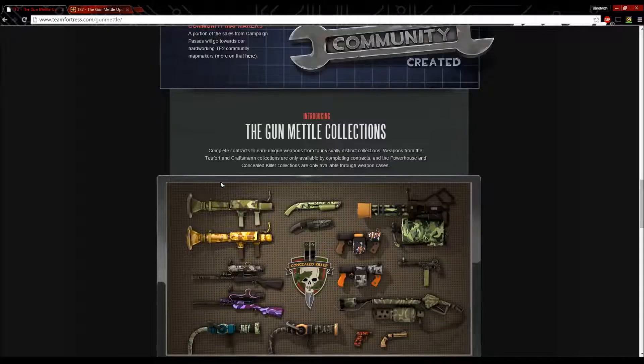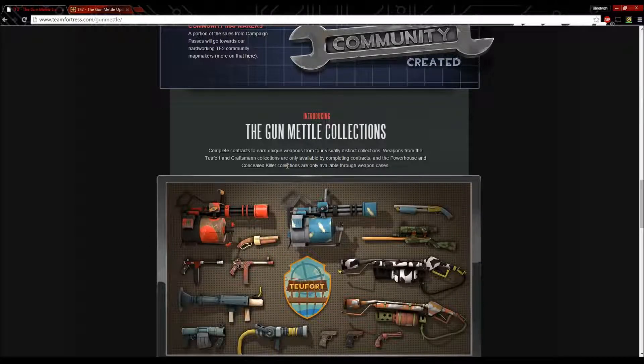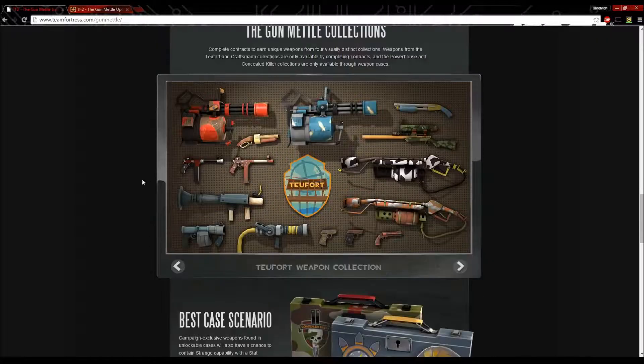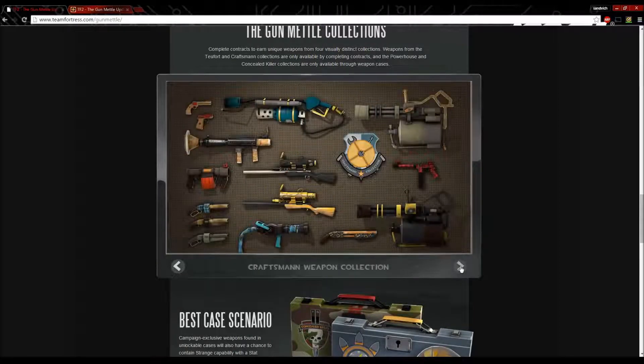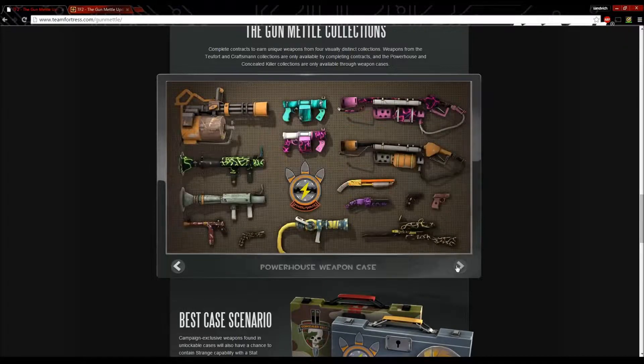Introducing the Gunmetal Collections. Complete contracts to earn unique weapons from four visually distinct collections. Weapons from the Two Fort and Craftsman Collections are only available by completing contracts, while the Powerhouse and Concealed Killer Collections are only available through weapon cases. We have the Two Fort Collection, the Craftsman Collection, the Concealed Killer Collection, and the Powerhouse Collection — I'll put a link in the description below so you can check out all the weapon skins.